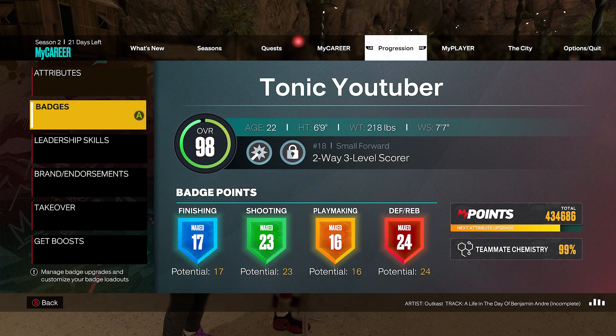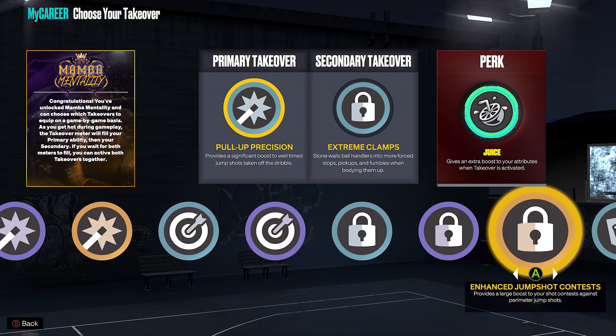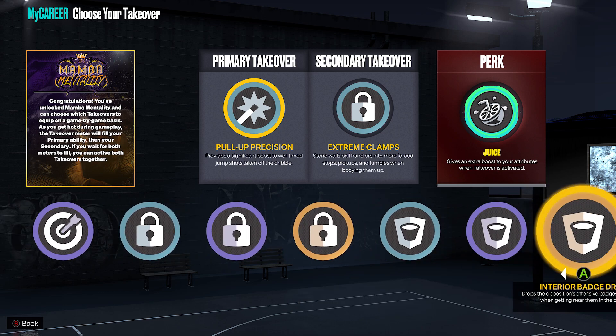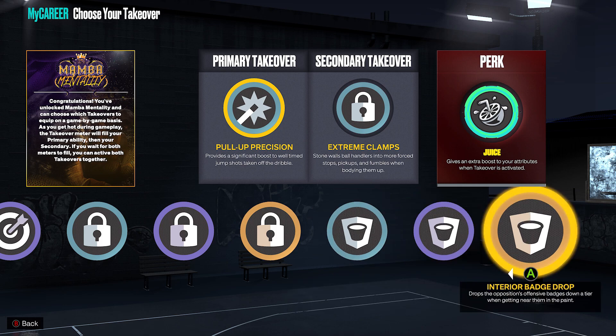The only other thing that helps out with chase down blocks: if you have lock or rim takeover, lock takeover is boosting your vertical and your speed — just your physicals — so that in itself is going to help you get more chase down blocks. And rim protecting takeover is going to boost the ability that your player actually blocks the shot, especially stuff blocks. So obviously if you're getting more blocks in general, some of those are going to be chase down blocks.